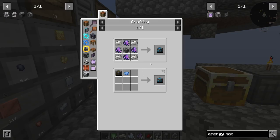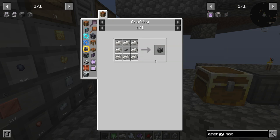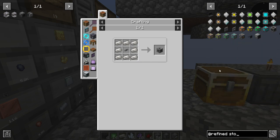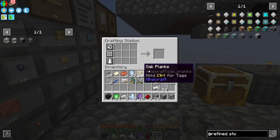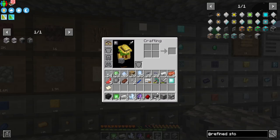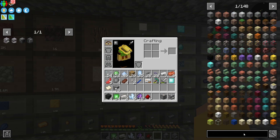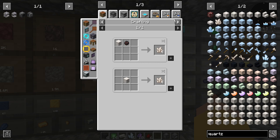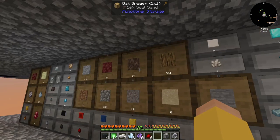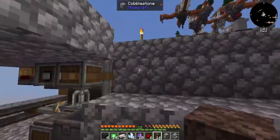Do I want to do Refined Storage or AE2? I think because of the amount of resources I currently have or don't have, going down the Refined Storage route would be a little bit better. So Refined Storage — I need this Machine Frame, which is going to be more Quartz Enriched Iron, and I think I just used my last bit of Quartz. I get Quartz from Sifting Soul Sand, and I'm big lacking on Soul Sand at the moment.